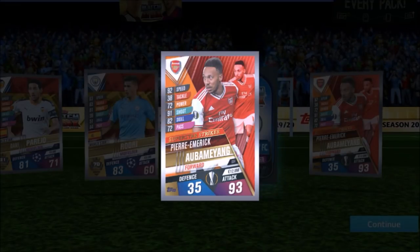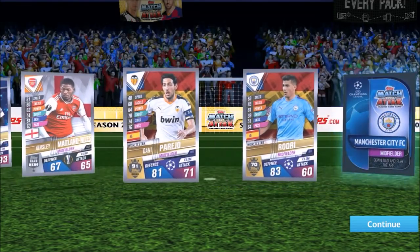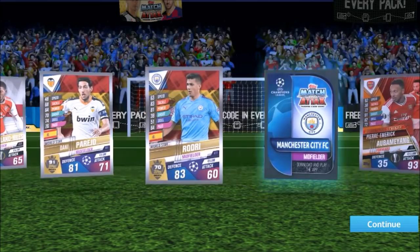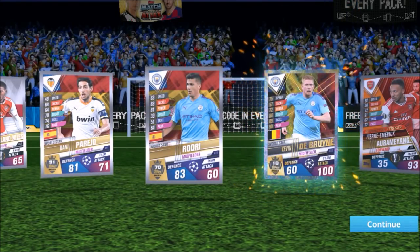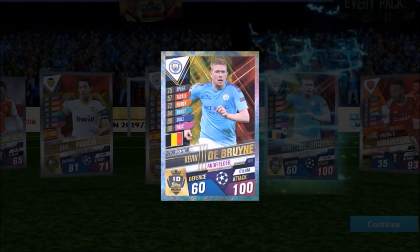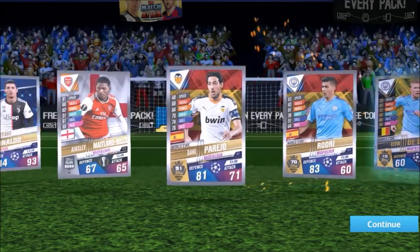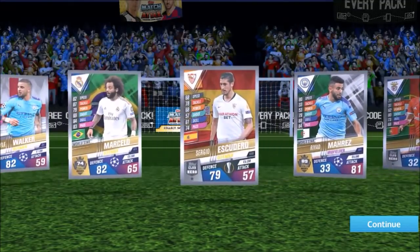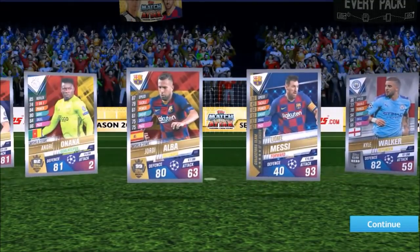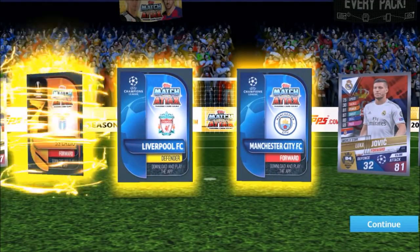We've got a 100 club again — that is absolutely awesome! A world style 100 club — Kevin De Bruyne — it's our second 100 club from the 101 collection. And then we've got a bunch of inserts at the beginning. We'll start with the Lazio forward — Immobile, world star, 87 in attack — pretty good. Then the Liverpool defender.